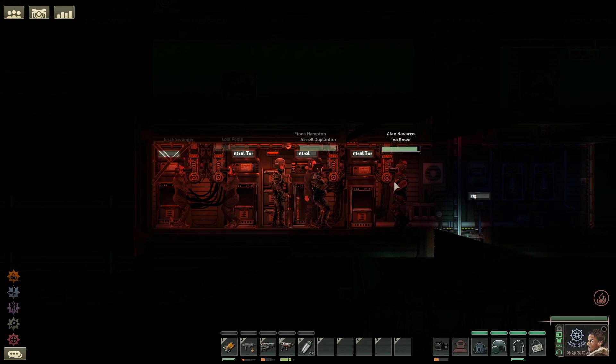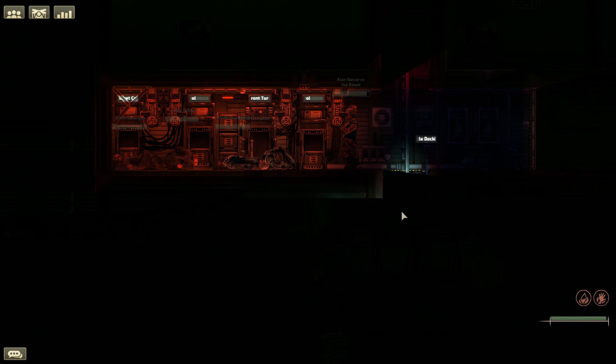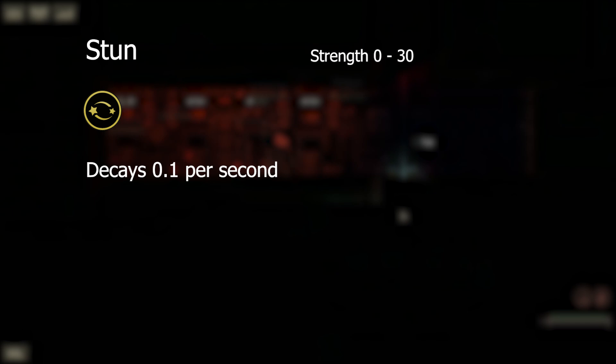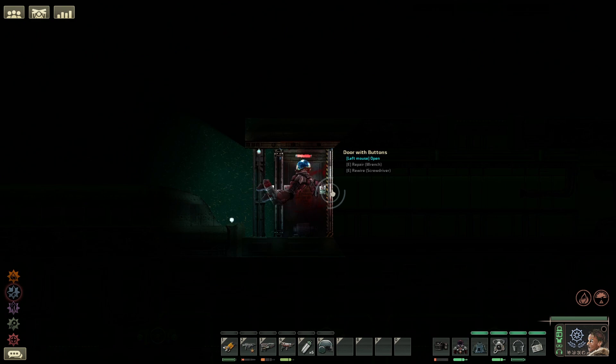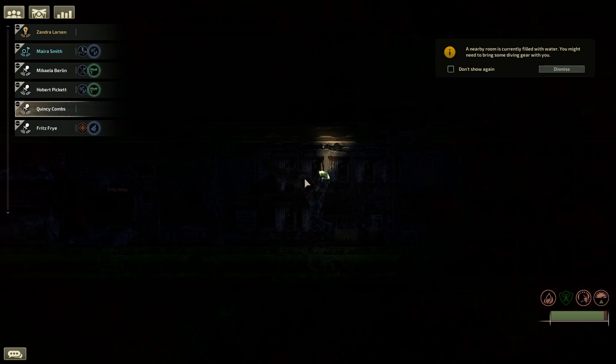Our next affliction is stun. This does not reduce your vitality but, as the name suggests, it prevents you from movement or taking actions. The stun affliction can last for a maximum of 30 seconds, although you can stun lock a target permanently if you time your attacks correctly. High pressure also deserves a quick mention — the only way to treat it is by not being exposed to it, so grab a diving suit as soon as possible to counteract the effects.